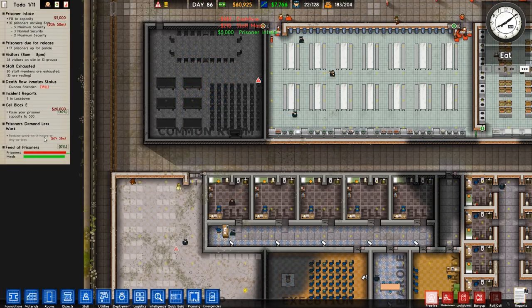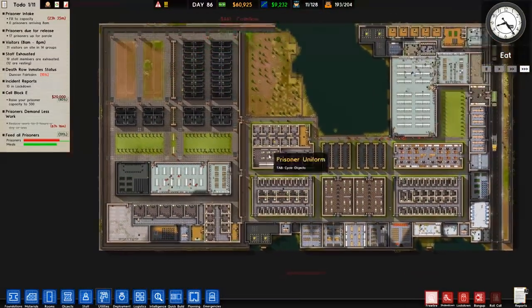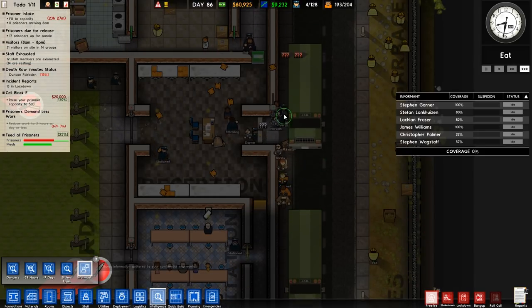...remaining for the prisoners' demand for less work, so if we put them on before that they will probably kick off. We have some more prisoners arriving which contains a lot of low-risk ones by the look of it, which is interesting. We do have some traits there.